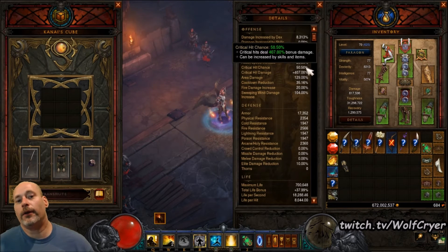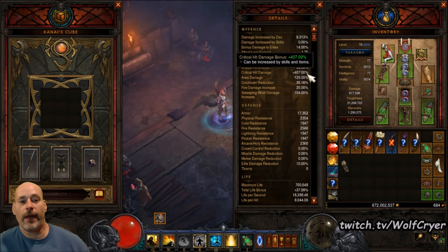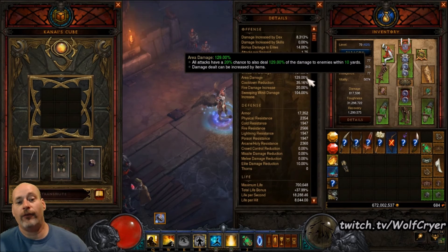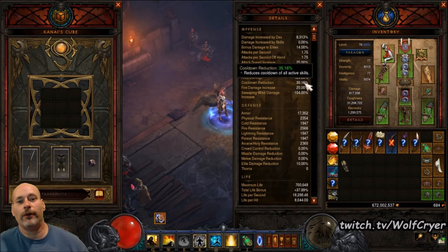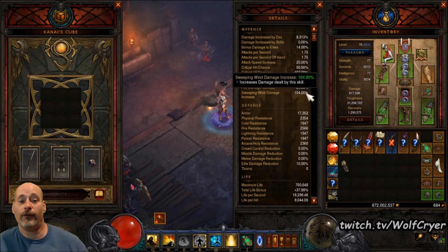To go over stats you're looking for: 50%+ Crit Chance, preferably around 52-53%. You want over 400% Crit Damage, preferably around 450%. You are looking for Area Damage somewhere in the vicinity of 140 to 150% — Area Damage is king with generator builds. Fire Damage, you're looking for the full 40%: 20% from your Bracers, 20% from your Amulet. And then your Sweeping Wind damage from your Kaioshiro's Soul, which gives you a bonus to your damage as well — you want that closer to the full 125%. Look for high Vitality on all your gear as well, because this build is wicked squishy.